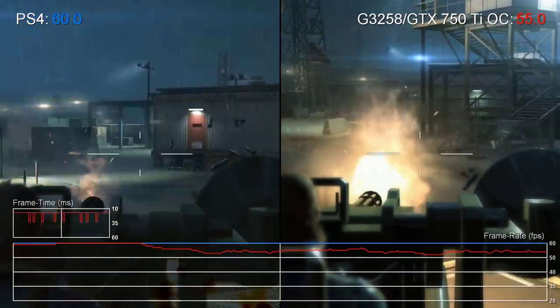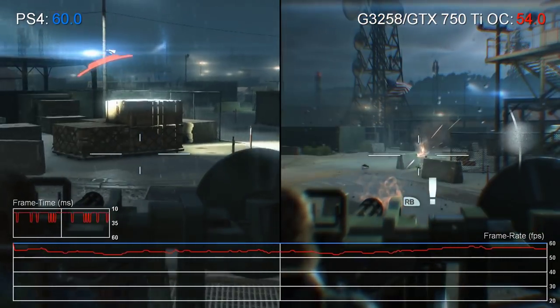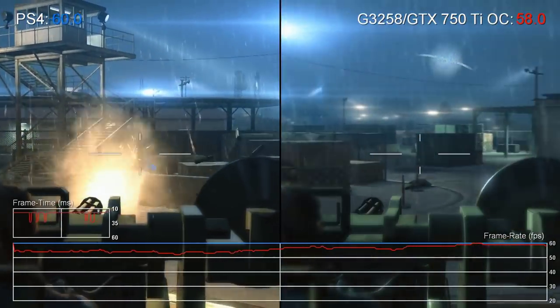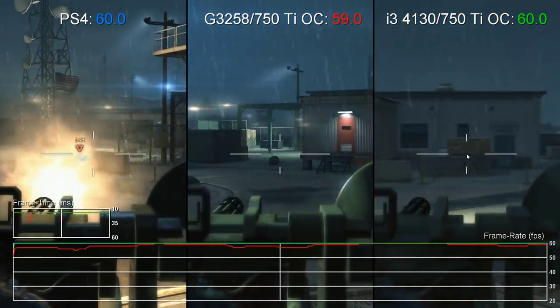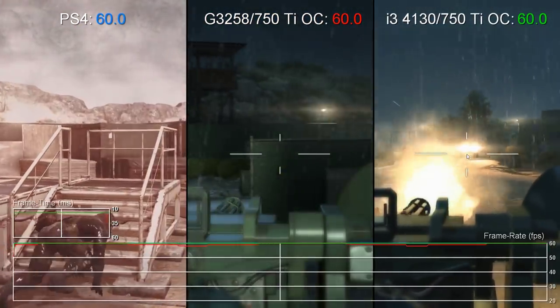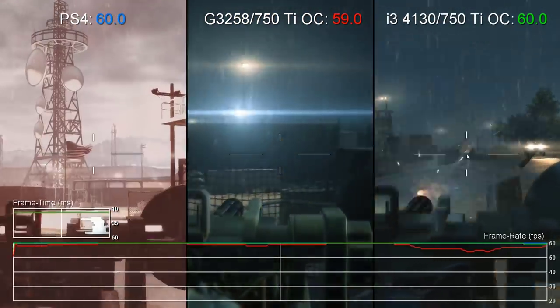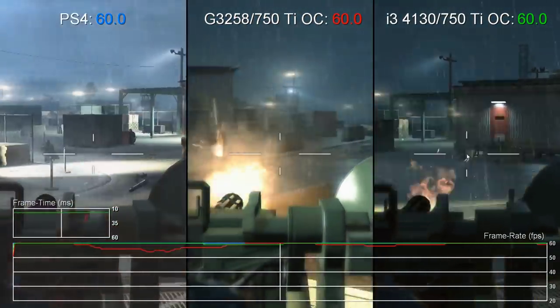At this point we swapped in our Core i3-4130, a 3.4GHz dual-core chip with one crucial advantage over the Pentium: hyperthreading. Despite the 800MHz deficit in raw clock speed, the fact that four threads are available makes all the difference. In Metal Gear you can see that the performance drops are completely gone, giving us parity with the PS4 game running on equivalent quality settings.